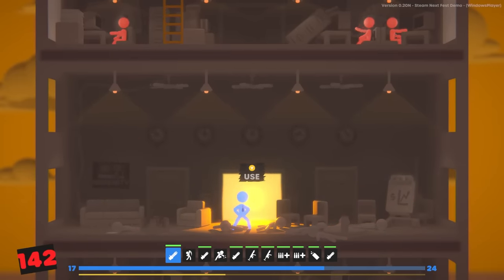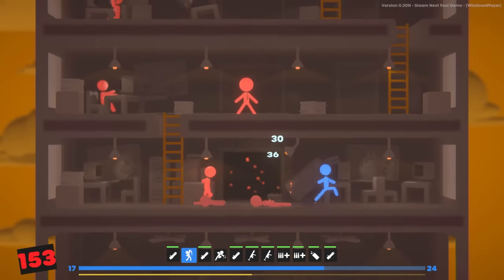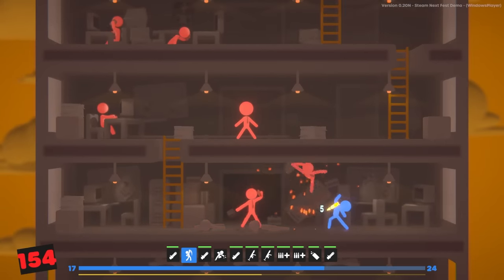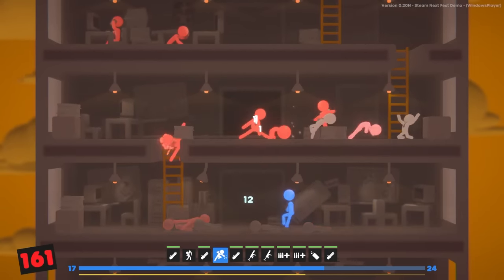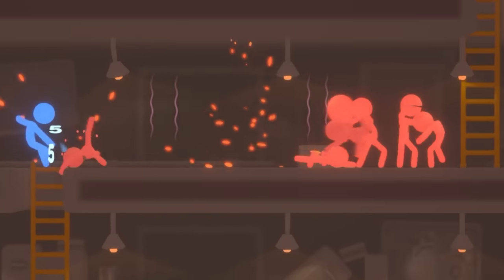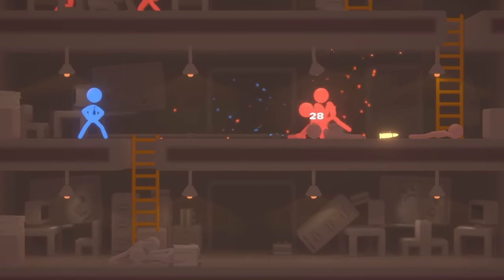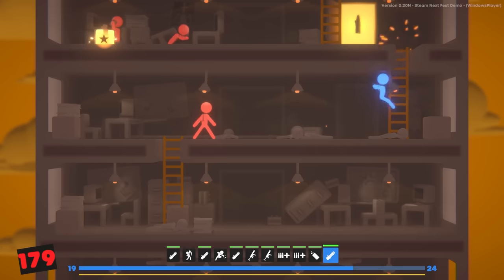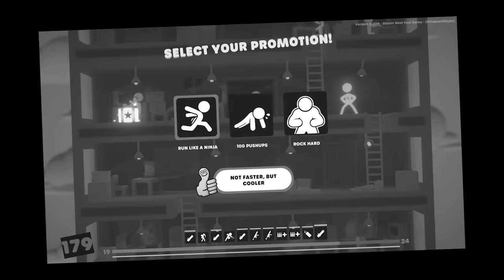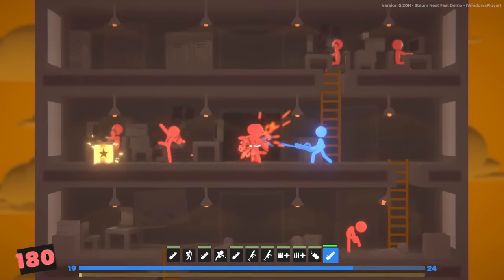We're at 17 out of 24 health. We need to find a way to heal ourselves before fighting the boss, although with how powerful we are it might not be as necessary as we thought. I love dealing with the Jedi dudes — the guys who can control you with their mind — by just shooting them from distance. Everything is easier with guns, except for world peace, I guess. I don't know what 'Won't budge' means, but I want it.